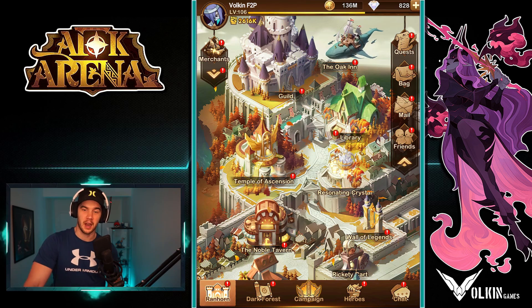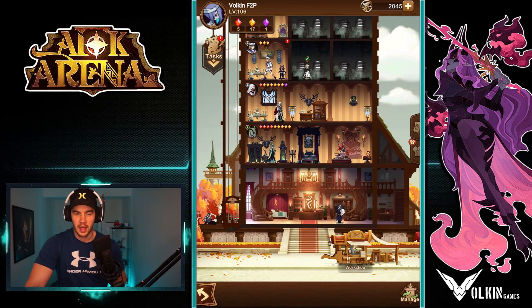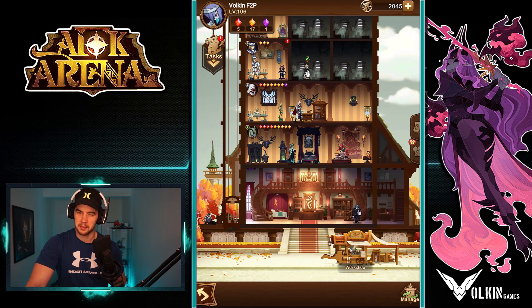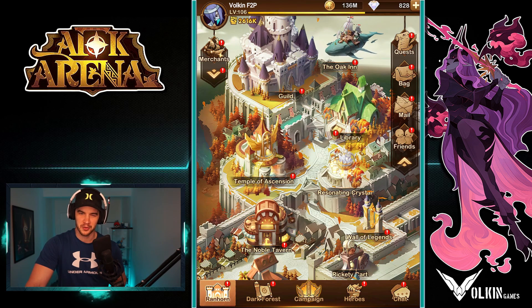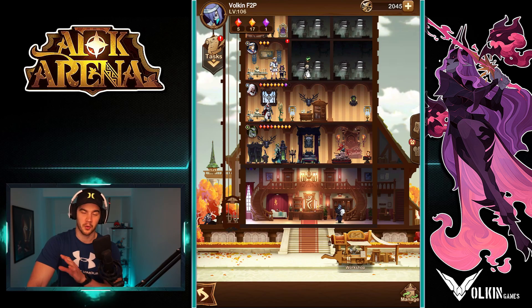First up, we're going to look at the Oak Inn. Now the Oak Inn is very new to the game in the last few months, and you unlock this around chapter four. It floats there once you unlock it and you can click on it. However, you cannot gain functionality and store heroes of your own here until you have an Ascended Hero.